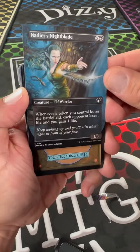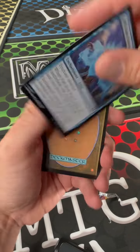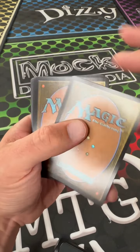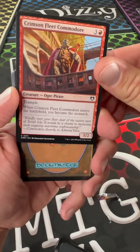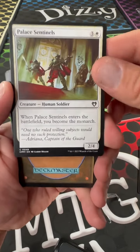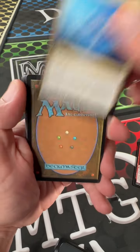Highland. Nightear's Nightblade. Fall from Favor. Crimson Fleet Commodore. Palace Sentinels.